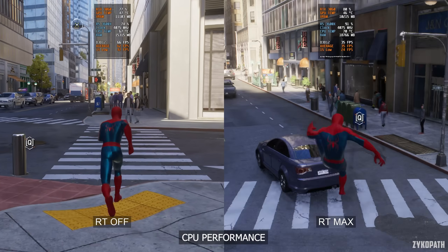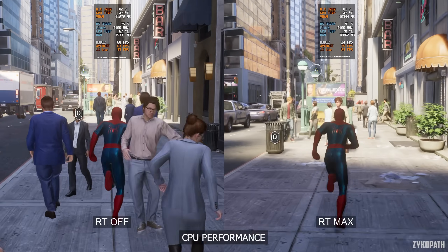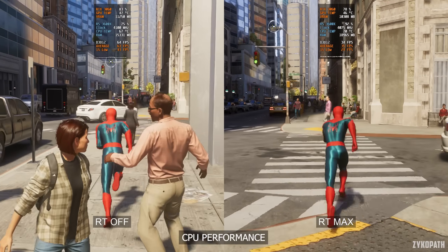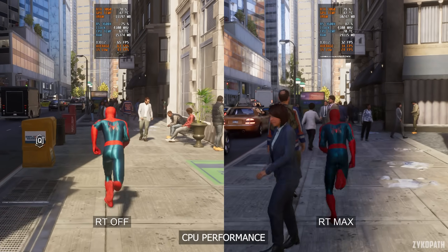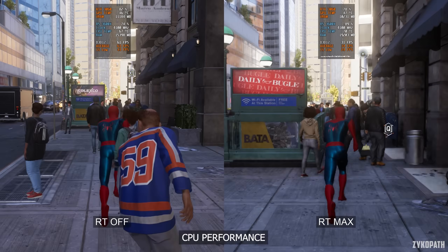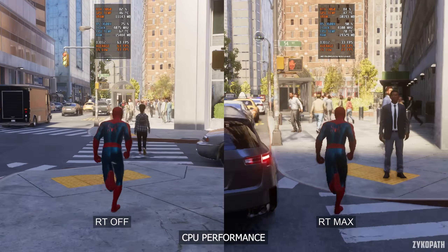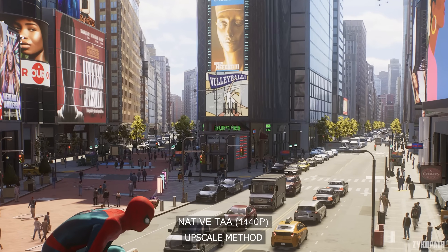Using ray tracing, however, CPU performance becomes crippled — even more so than I would have expected — lowering the average frame rate to just over 30 fps with lots of dips into the low 20s for the 1% lows. My advice is to keep ray tracing turned off if you are targeting higher frame rates.